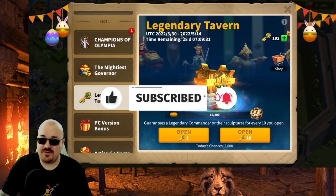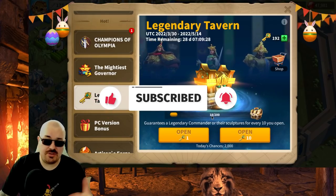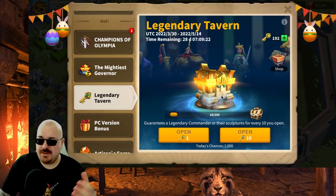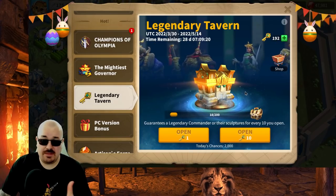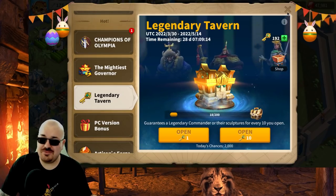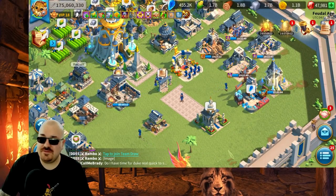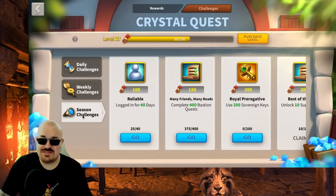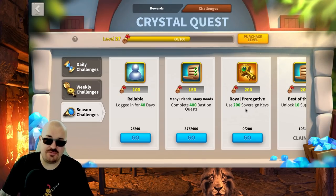You get one free opening daily, so you can plan ahead. For example, I have 28 days remaining and have already opened 18, so I would only need to open around 154 more. The reason I'm doing almost 200 is because of the Crystal Quest event, where one challenge requires you to open 200 sovereign keys — and the daily free keys do not count.